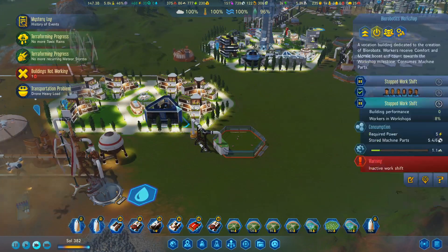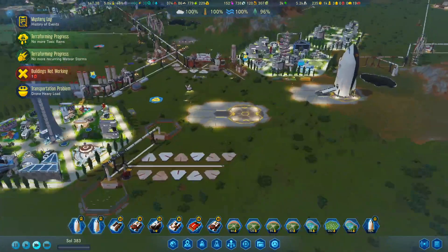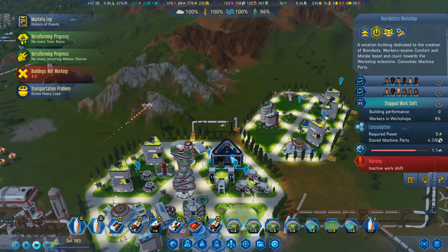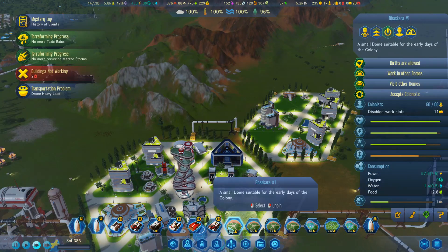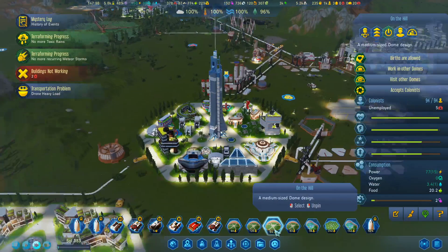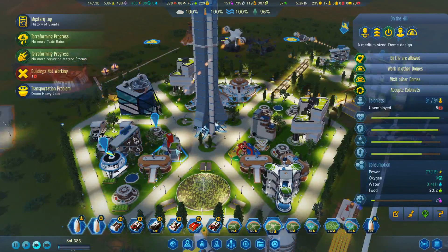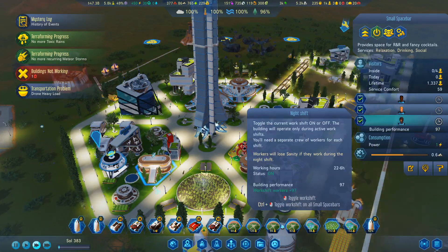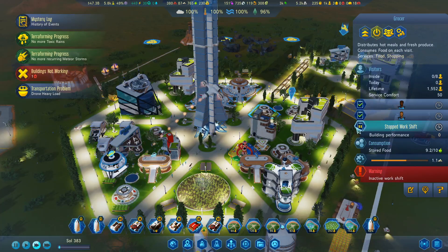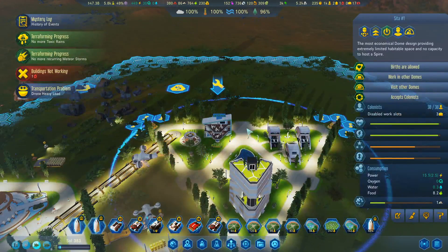So there's eight unemployed. We'll just have some work there. 19. 20, 20. So there's five people unemployed here. We'll just open up some shifts. And over here.